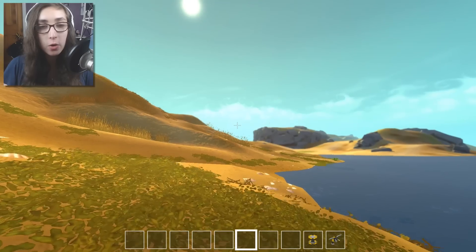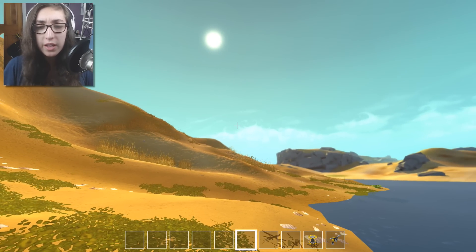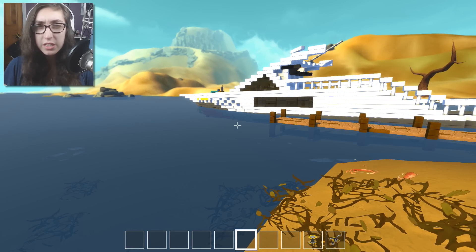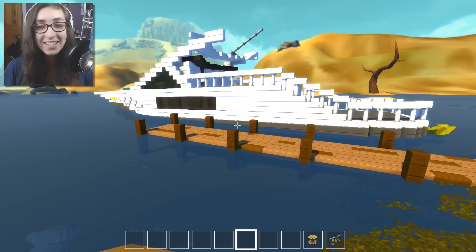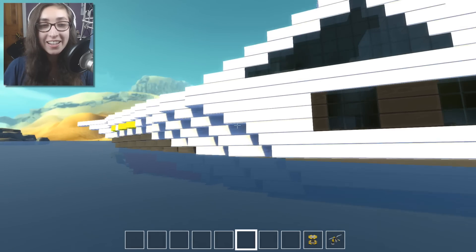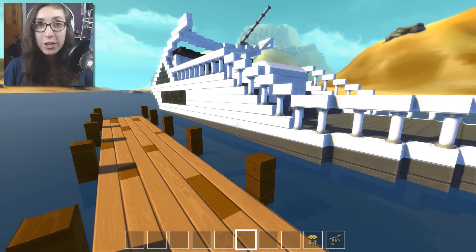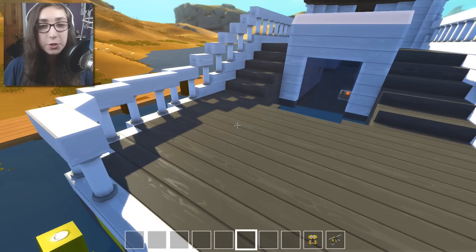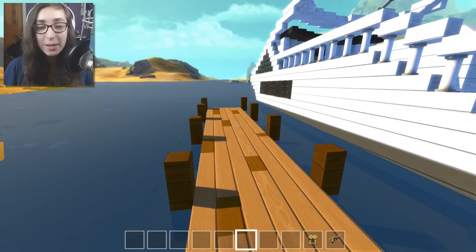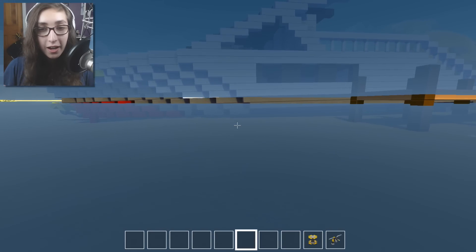Our little rowboat was cute but I decided to go down to the boat shop — you know, two lefts and a right at the oak tree. I gave him a few bucks and he handed me a nice little yacht. This here is a full-on yacht and it looks so neat. I'll have all the vehicles we look at today linked in the description.